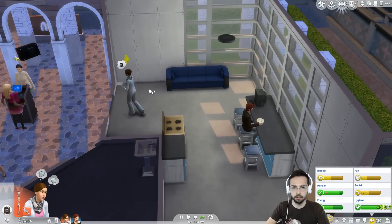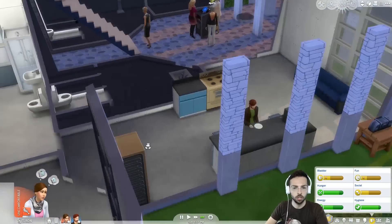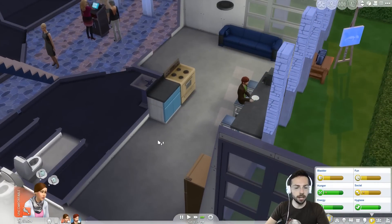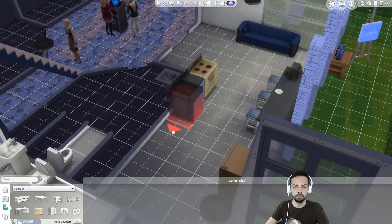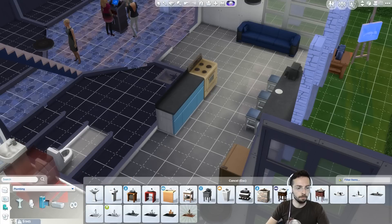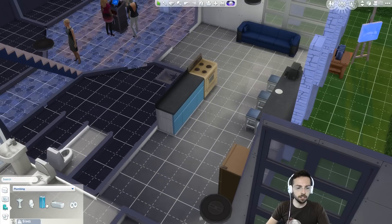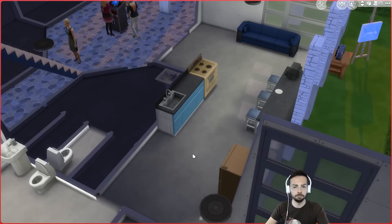Jill, what are you doing? You are going to go upstairs because apparently we don't have a sink. This could be an issue. Let's just buy — let's get them a sink right now. F2, please. Why is my F2 not working? There we go, it's being real slow. My computer's like, Curtis, why are you hating me so much? Sorry, Mr. Computer. Plumbing — let's get ourselves a sink here. We need a sink. That'll be a sink. There we go. Jump back into live mode, please.